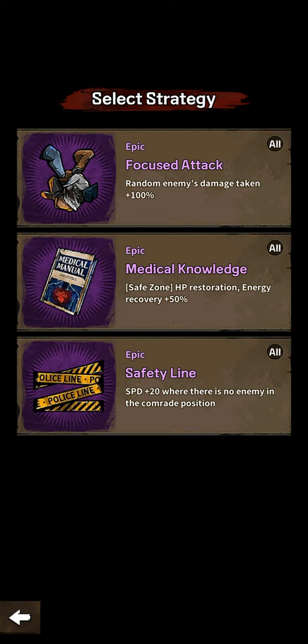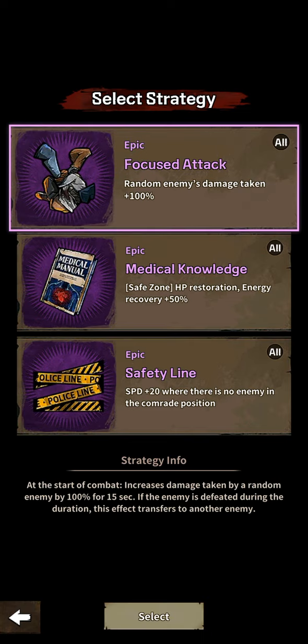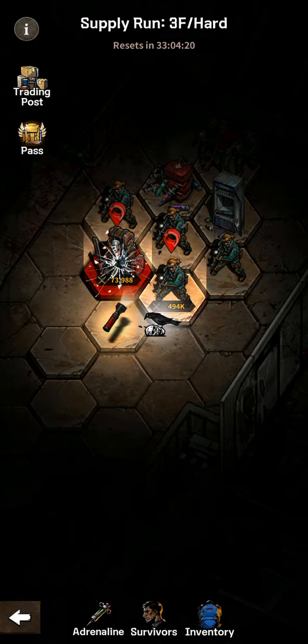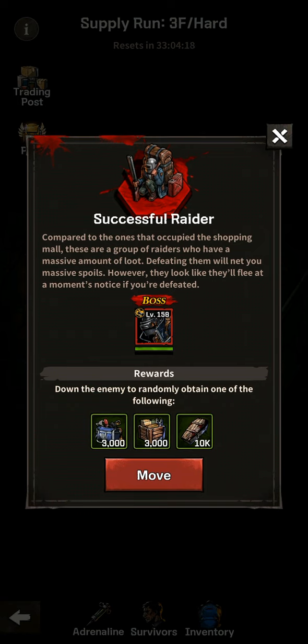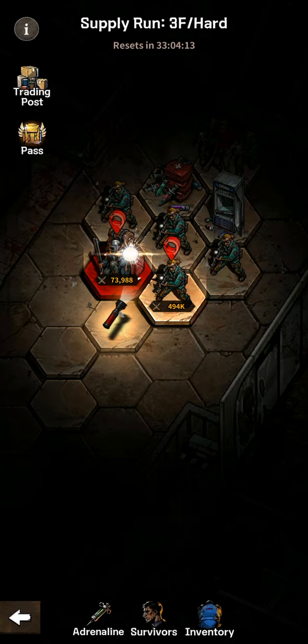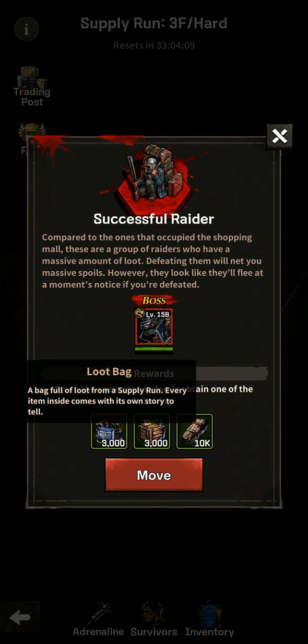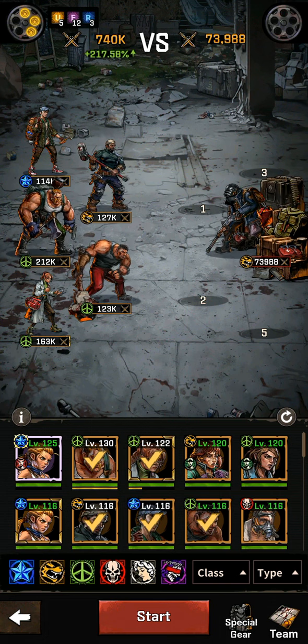We were able to recover thanks to our healer. I have two options: evade plus 40 with a chance to decrease target's attack. Let's go with hollow point. Our main goal is to defeat the boss — let's check the prizes first: 230/31/16, pretty much the same. Same position again. Random enemies damage taken 100, so let's go with focused attack. Let's check the loot — 158, and this loot bag is worth 3000, which is pretty important. Let's dive right in.